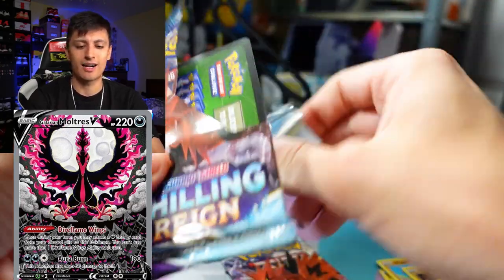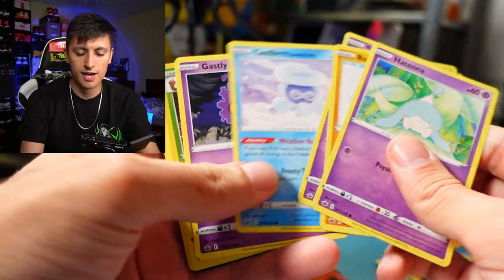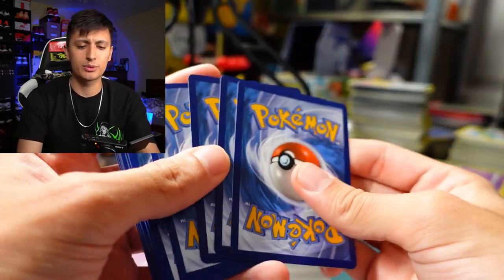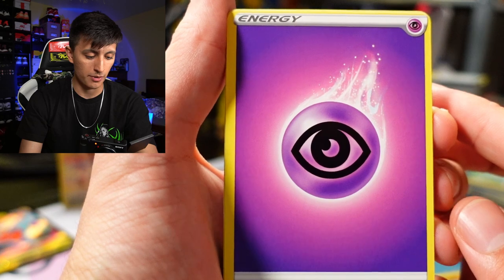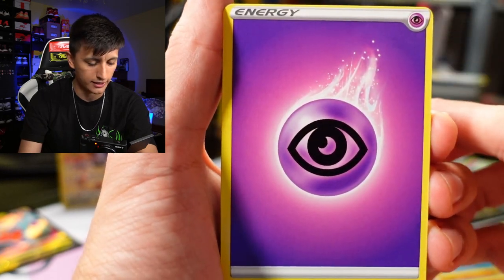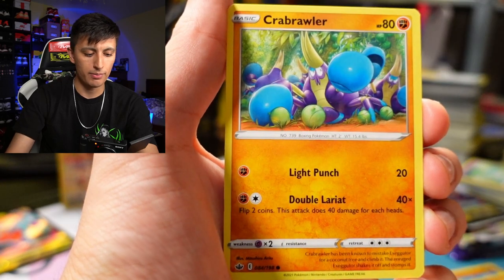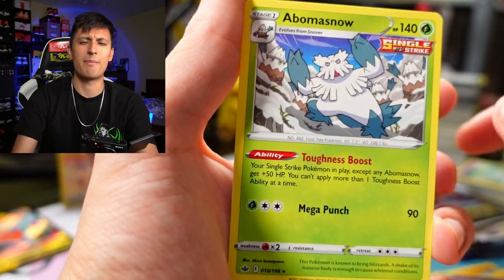We got a green code card so we'll run through this pack quickly: Houndour, Rockruff, Shuppet, Castform, Gastly, Kakuna, and an Aggron. Last pack for the Gallade V tin. So far it's pretty close — a tie, because that Pikachu Trainer Gallery from Rotom was really nice. We got Chestplate, Caitlin, Kakuna, Snorunt, Venipede, Swinub, Galarian Slowpoke, Crabrawler, Galarian Slowpoke again, and an Abomasnow Single Strike.